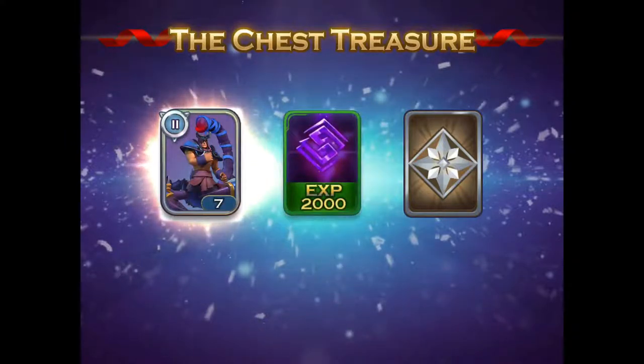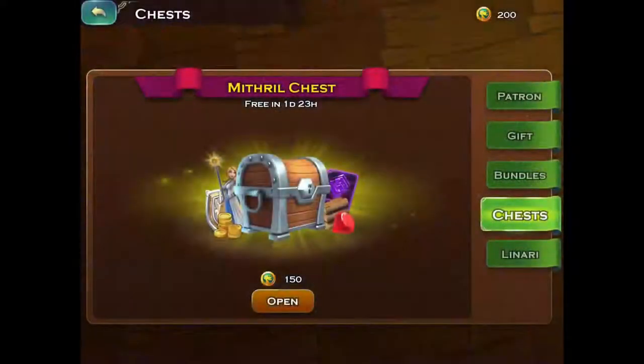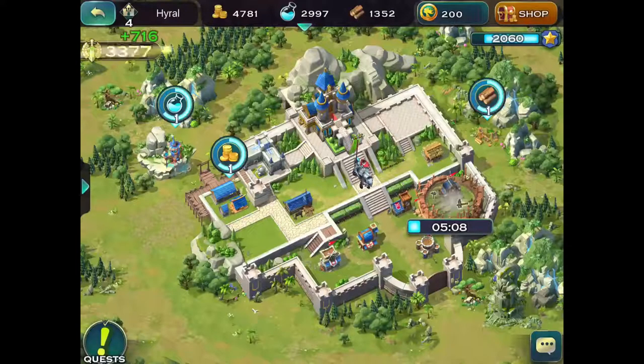I didn't know you could get units! And I got seven of those. Got one of those experience things and some more money. So I guess that's a special type of unit that I can't construct, that I can throw into battle if I want. They look like scorpion guys.